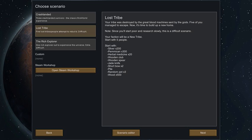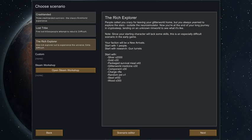The next one is the Rich Explorer. People called you crazy for leaving your glitter world home, but you always yearned to explore the stars. Now you're landing on an unknown RimWorld. You start with advanced technology including gun turrets, which is really nice. You also get one random pet, a lot of currency, plenty of meals, medicine, and a good weapon. I would not suggest this scenario for new players.